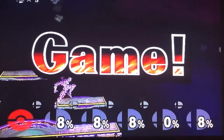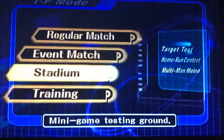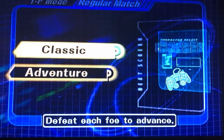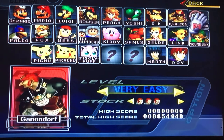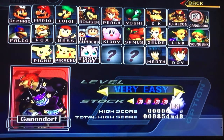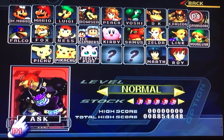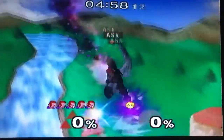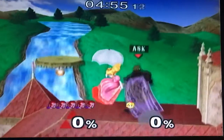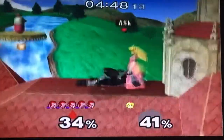Super Smash Brothers Melee takes a completely different concept to the health bar or meter. Instead, you have a percentage of damage that you take, and the idea is that you want to knock your opponent into the stratosphere or off the map. The more damage you deal, the further they can fly. So if an opponent has say 15% damage they won't fly far at all, but if you get an opponent up to say 178% damage and you hit them with a strong attack, they're going to fly really far and be very difficult to bring back to the map. This was definitely a unique take for many fighters of the time.